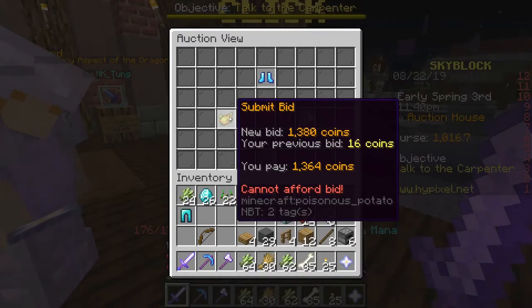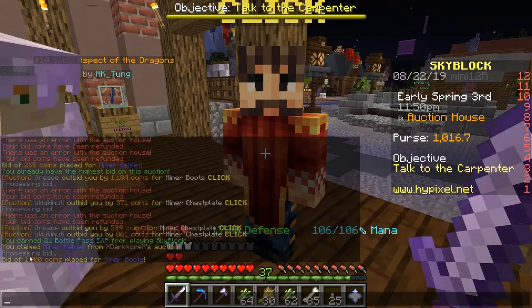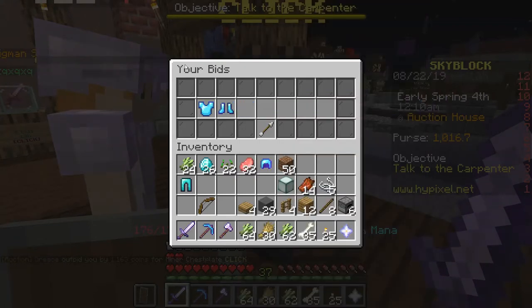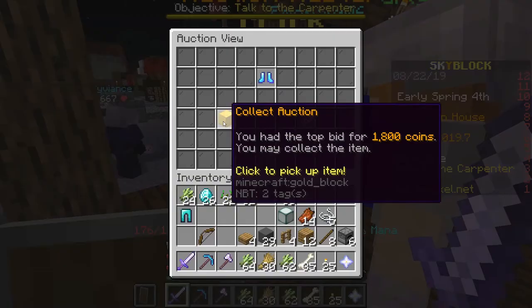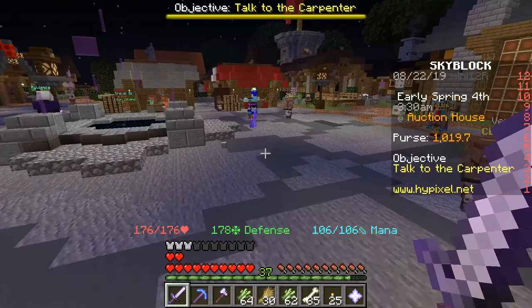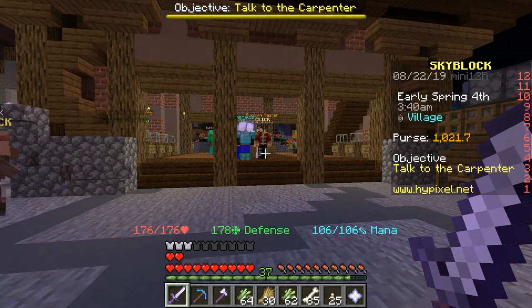This still kind of confuses me — I bid 1,800 coins for the miner's boots and it just takes a little while to update. There it is. So now if all goes well I'll have miner's boots in about two and a half minutes. I'm gonna win the miner's boots — let's go! I've now gotten the miner helmet, miner boots, and miner leggings. I'm abandoning the auction on the chestplate — it actually ended anyway, so I'll have to grind for it or check the auction house another day.